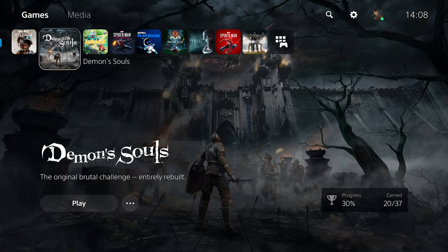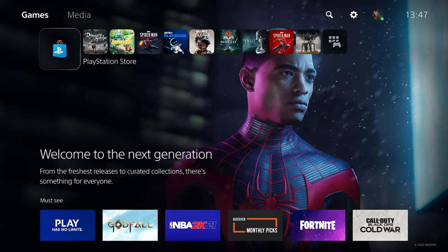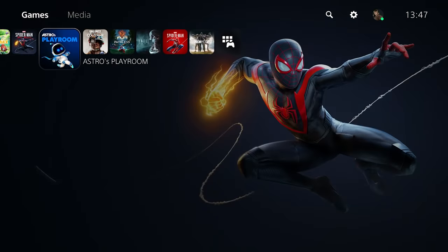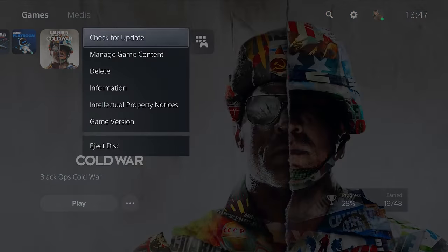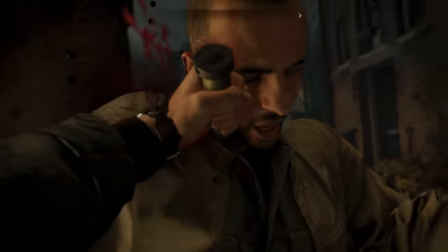When looking at your game library or the main menu, you can see games for the PS5 will simply list the game name, while PlayStation 4 versions of the game will list the game name slash PS4. If you find that you have the wrong version selected, press the Options button when selecting a game and scroll down to Game Version, and be sure to select PS5 and whatever the game name is so that you're playing the correct version.